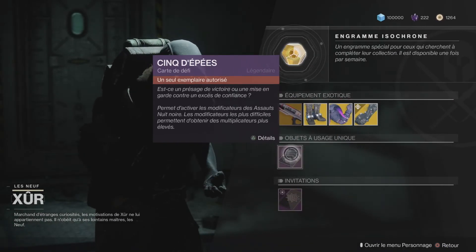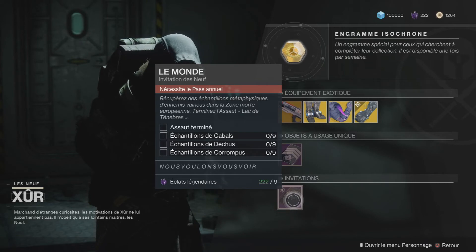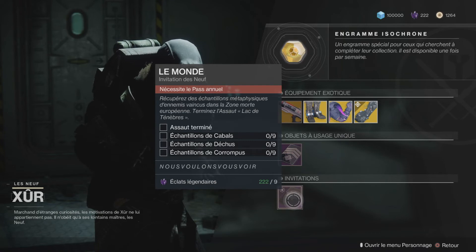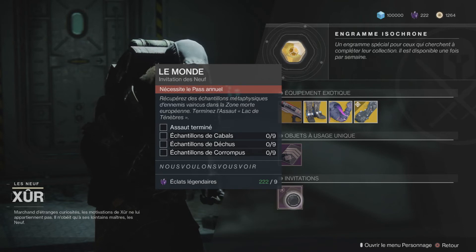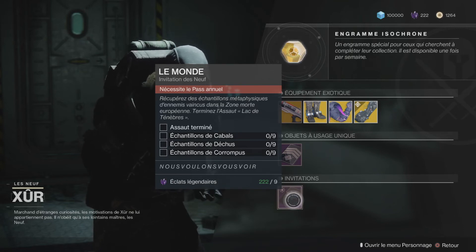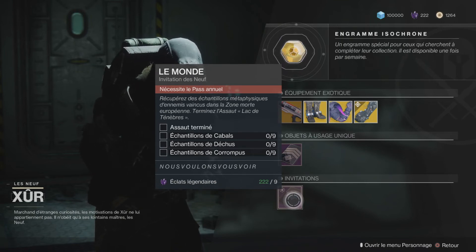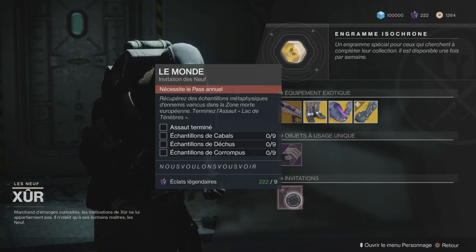Il y a aussi le 5e épée et l'Invitation des Neuf. Petite précision : ils ont dû le changer. Le tout nouveau — la dernière étape semble buguée : ils disent de faire des frags sur la Coche Entravée et de tuer des Vexes, mais il n'y a pas de Vexe sur la Coche Entravée. Donc il faut attendre que Bungie remodifie ses contrats.